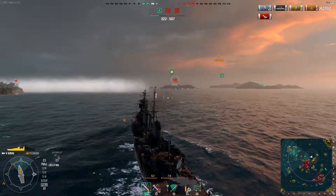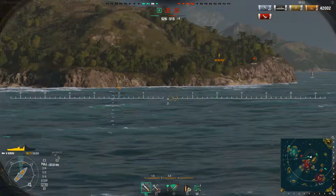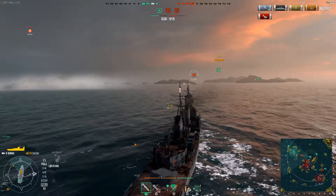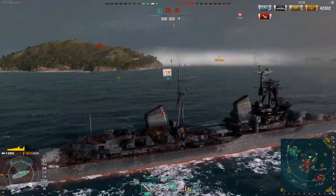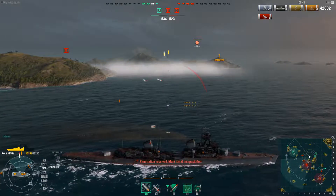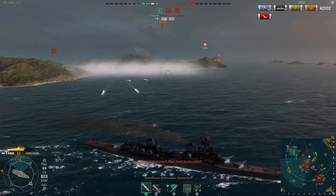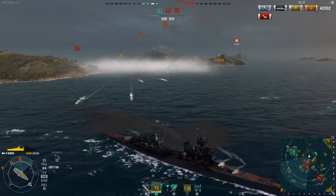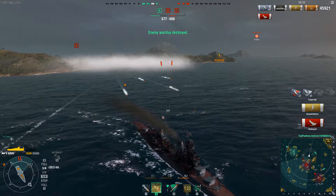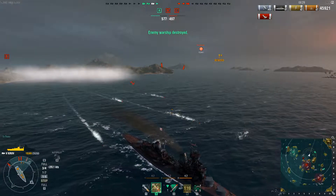Now I'm getting under fire from the Konigsberg, which is a tier 5 German cruiser. It's also poorly armored but has very long range guns with better rate of fire, though they don't do as much damage per shell. I kill the throttle and go full stern to avoid another salvo and the torpedo spread.